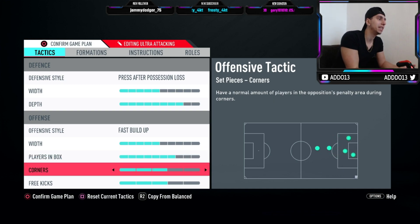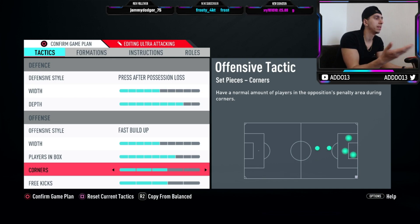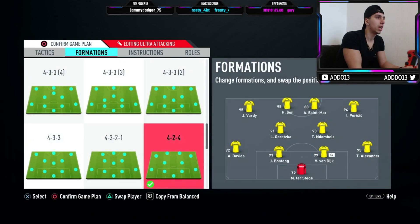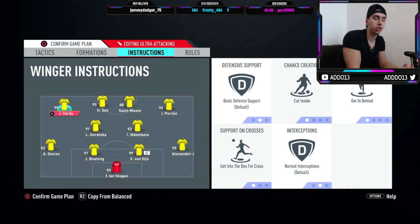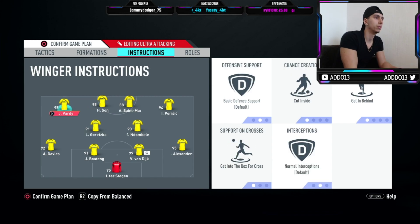Corners and free kicks is definitely personal preference — I'm not sure it makes a huge difference. Okay, so the formation like I said is the 4-2-4. You might find it quite unorthodox but it is very effective, trust me. Before we go into the playing instructions I'm going to be showing you some in-game highlights of how it actually works — the cutting inside, getting behind, getting ball across with the wingers. Both centre mids are on balanced, cover centre, so when I show you the tactics it will kind of make sense.